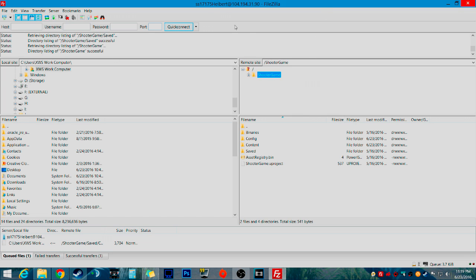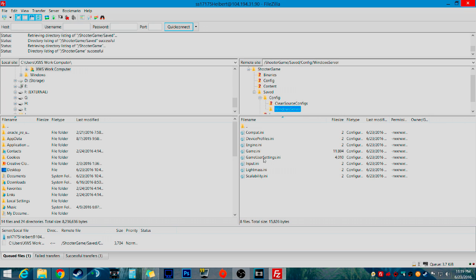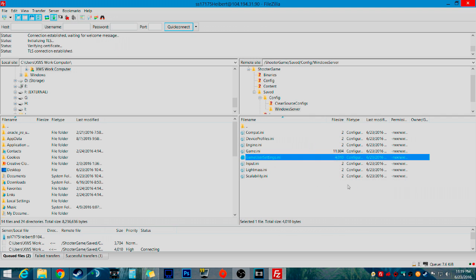What you're going to do is open up FileZilla or whatever FTP program you have. You're going to go into Shooter Game, click there, go to Saved, go to Config, Windows Server. You're going to click on GameUserSettings.ini, click that, hit View/Edit, and hit OK to discard local.